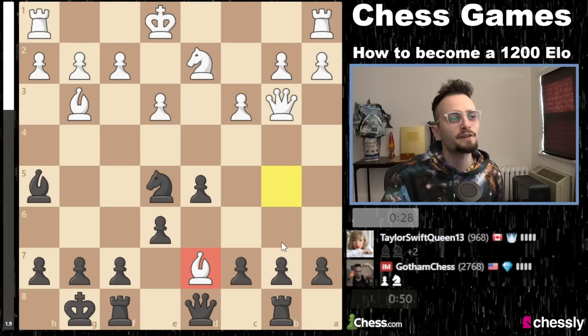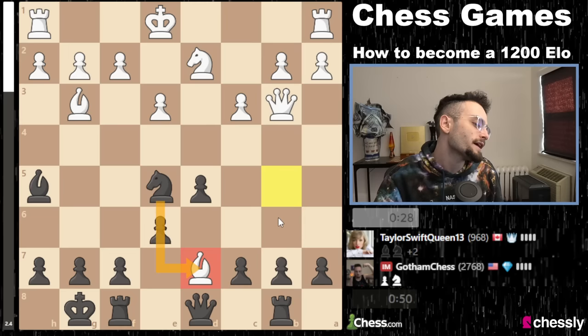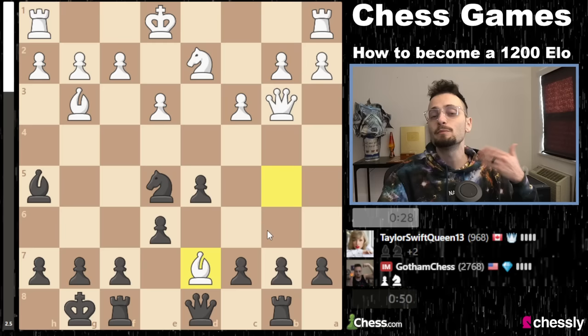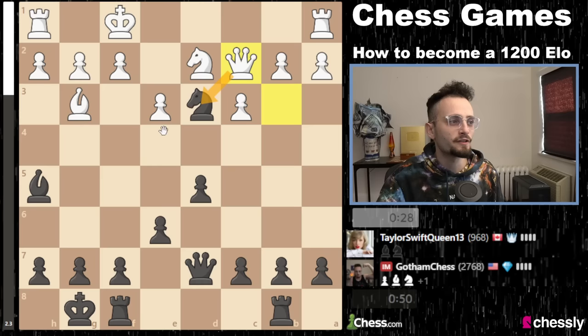I wanted to show something here that was kind of funny. If bishop takes d7, I have something called a zwischenzug — I don't need to take this right now. The problem is I can do this, but then this. But the most forcing move in chess, which is why you always look for these, is a check. The point is that now I remove white's right to castle, and then I take — this is a pretty bad position for white, because they can't get rid of my knight and now they can't castle, which means the rook cannot get into the game, and I am completely winning.